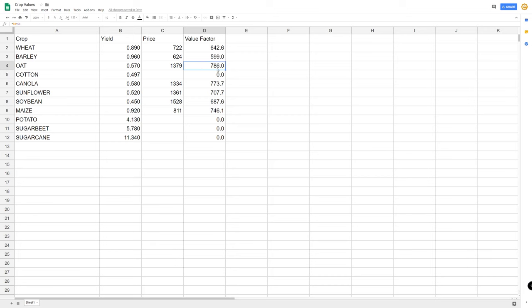So if I plant fields 11 and 13 with oats at a price of 1379, that's going to give me the most money for my harvest. The second best would be canola, and there's not a big difference there. Third best would be corn, or maize, but to do that I would have to buy a new header and I don't think it would be worth the money. So that's why I'm going with oats for the next harvest. Hope this makes sense — if you have any questions about it, let me know.